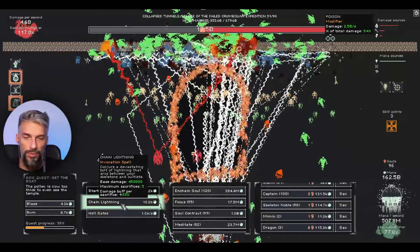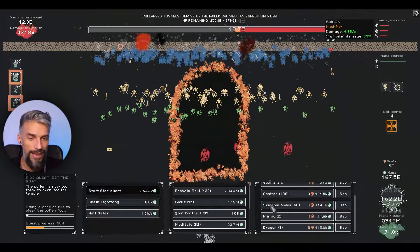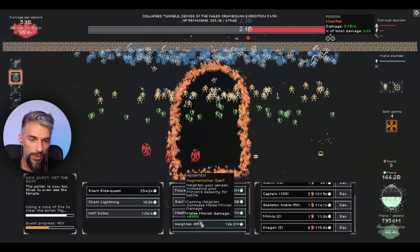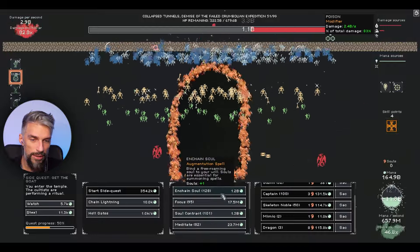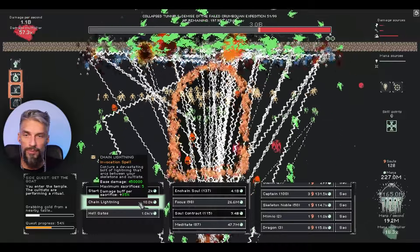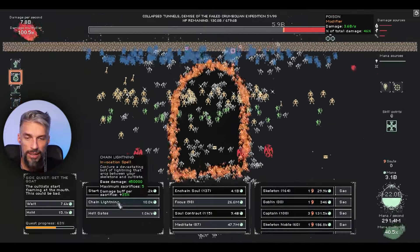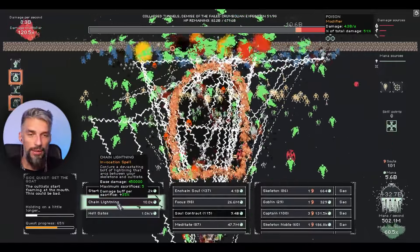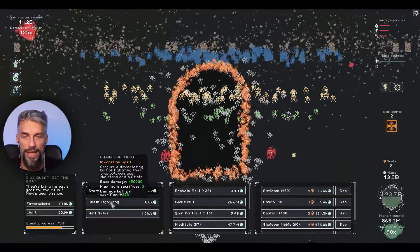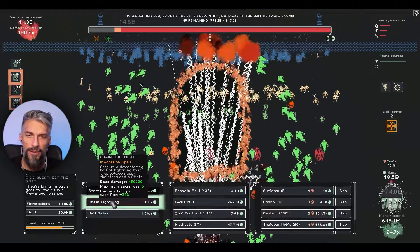Let's get more souls. Dragons love that, I love that, we all love that. Everything costs billions now - we're billionaires. What kind of DPS are we getting with our multipliers? We need more skeleton nobles again. Dragons ended up being useless so we're still using the meta build with exploding skeletons. Our poison, chain lightning, and bone bomb damage are each about 30% each, so we need all of them. Now this is a hard level - it has damage, region, everything!